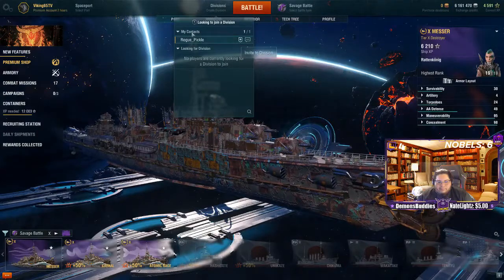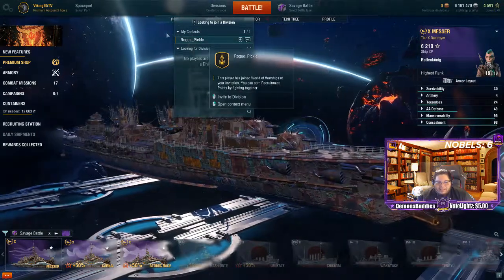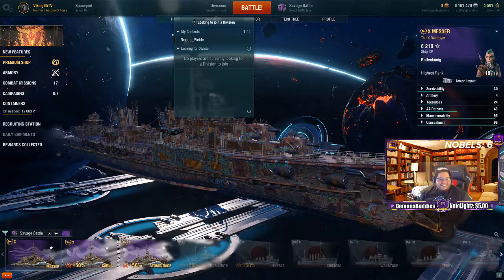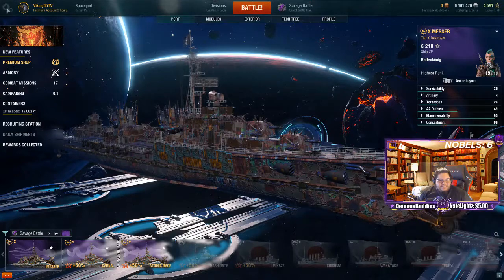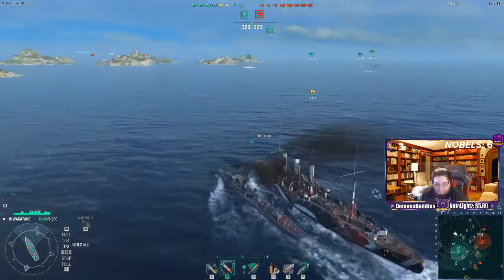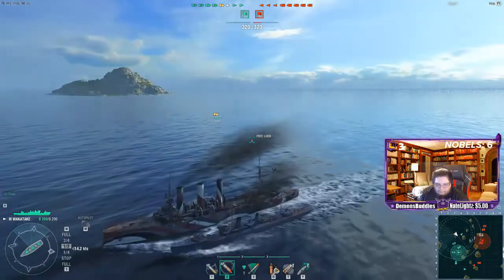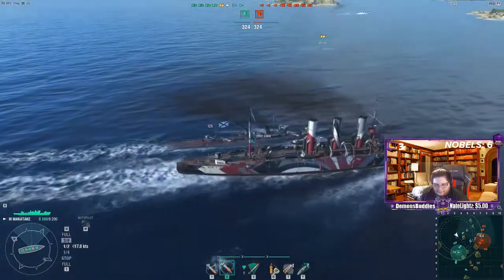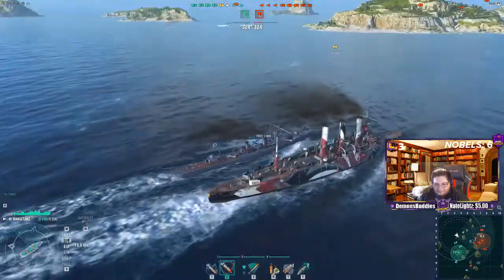I think I already have you in my contacts list — yeah, because you used my code. Let's check out the recruitment station. We have shipmates now! Congratulations to Rogue underscore Pickle — it's not your first ship. Get 400 coins, play together and get rewards. Yeah dude, we're getting shipmates and stuff! For joining my recruitment station you got the ship — and the camouflage looks so fancy!